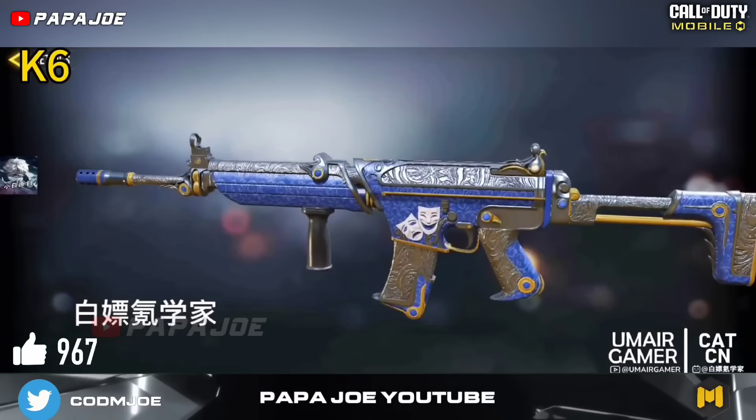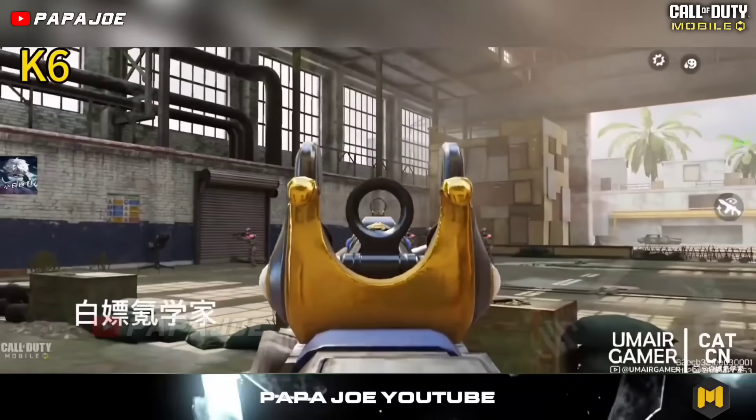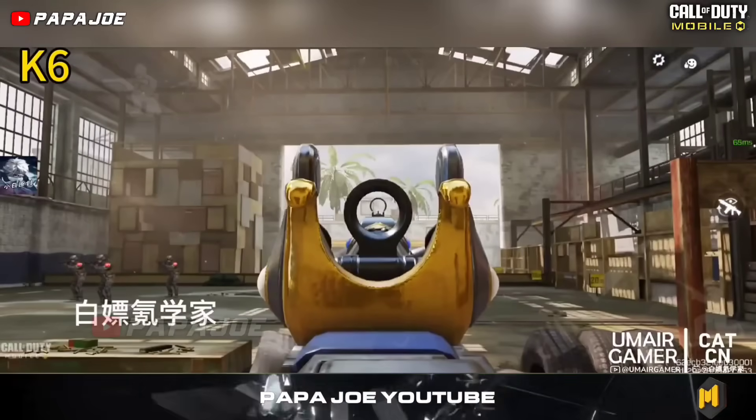Here we have the new Epic weapon skin for the Krieg VI called Venetian Metals, which has a good design and some interesting details. Unfortunately, the skin does not have a modified Iron Sight, which is very disappointing.